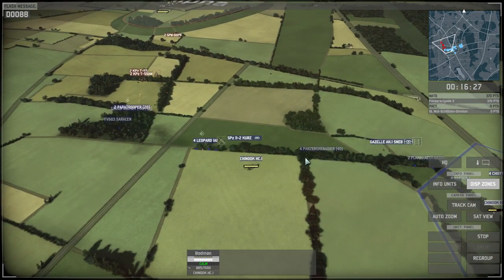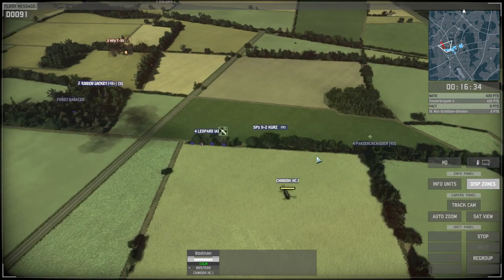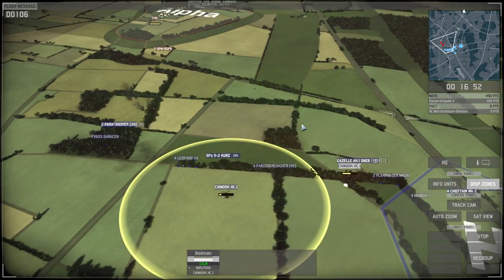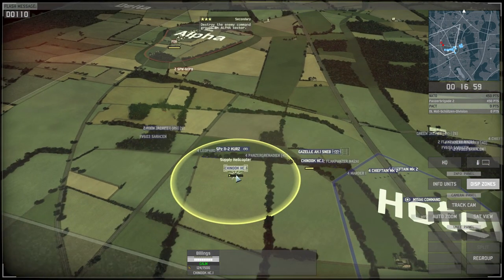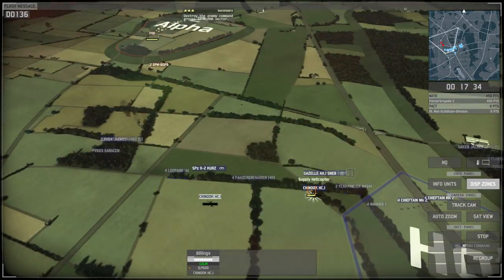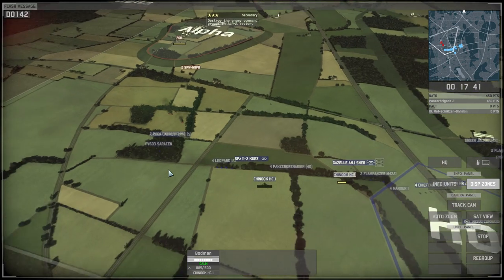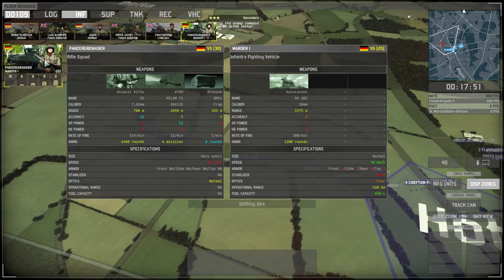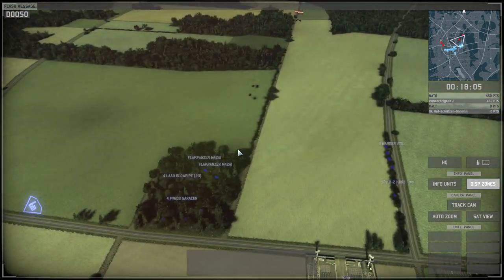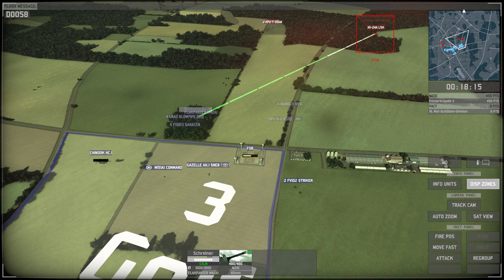I need to move my Chinook to resupply my tanks before they run out. There we go - my Parachute Regiment and Panzer Grenadiers taking out the remaining tanks on the left-hand side. The Chinook is now empty so I'm going to have to resupply that one shortly. I forgot to put the Panzer Grenadiers on the left flank earlier, so it was basically just the Paras taking out those remaining tanks.